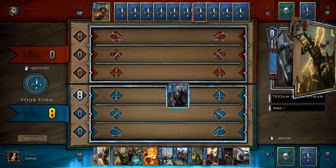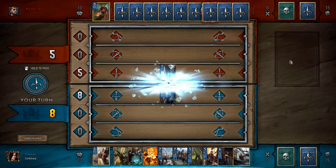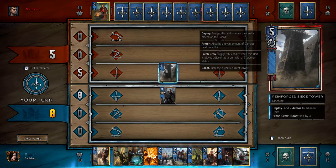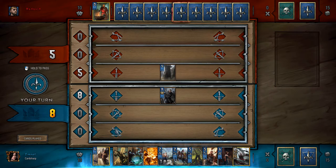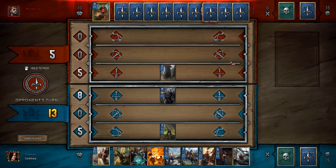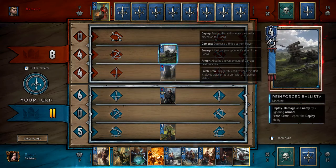We're going first. Let's put a big body on the board. This unit, when deployed, adds two strength to adjacent units. And Fresh Crew means that if it's placed next to a card with the keyword Crewman, it fires an ability that boosts itself by a value based on crewman points. They ignore armour as well — annoying.